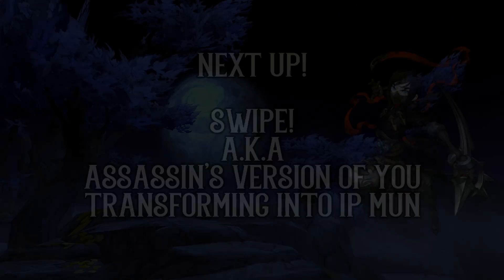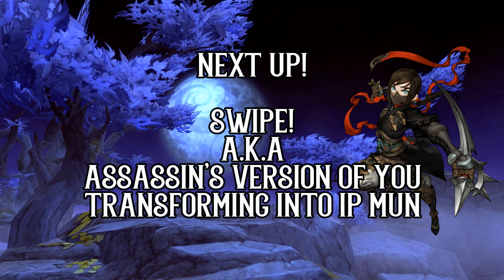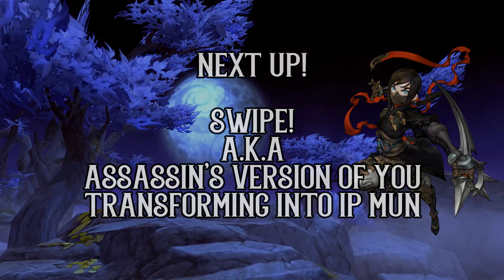Well if you thought that was for the lolz, the next skill will be Swipe, where the Assassin will give a few Ip Man style punches onto a knock-down target. Similarly there's a 50% action speed plate for this skill, for you to be Ip Man or super Ip Man.